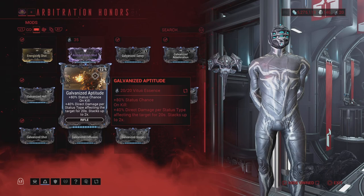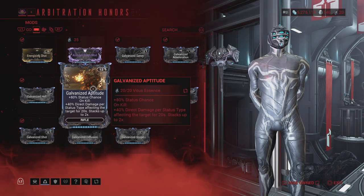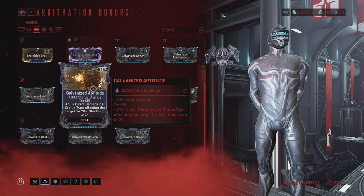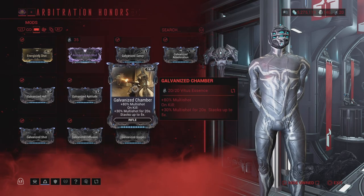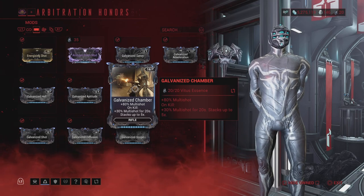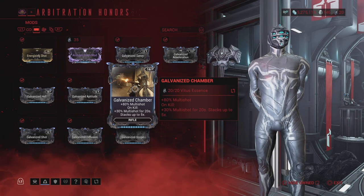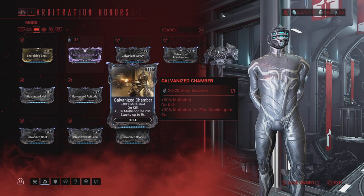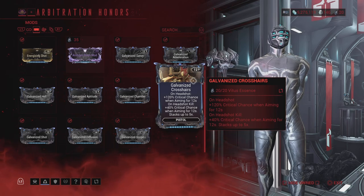Next is Galvanized Aptitude, a rifle mod: 80% status chance, and on kill 40% direct damage per status type. Then Galvanized Chamber, another rifle mod: 80% multi-shot, and on kill 30% multi-shot for 20 seconds. These mods always have two effects.